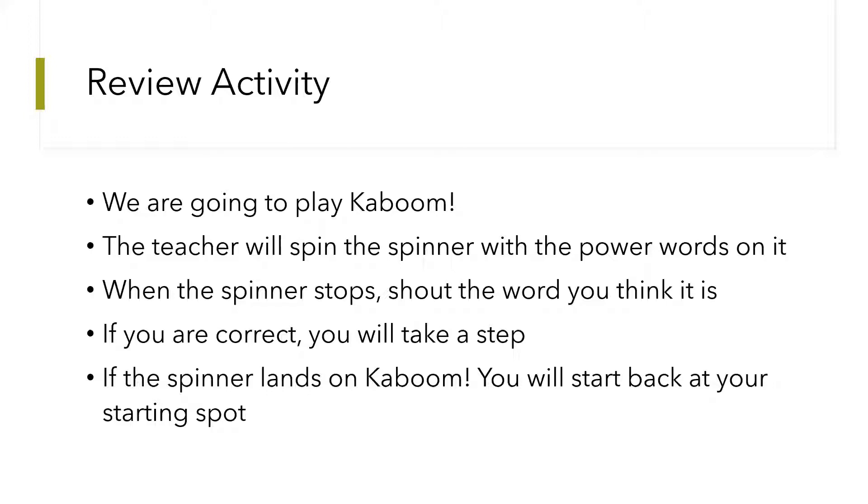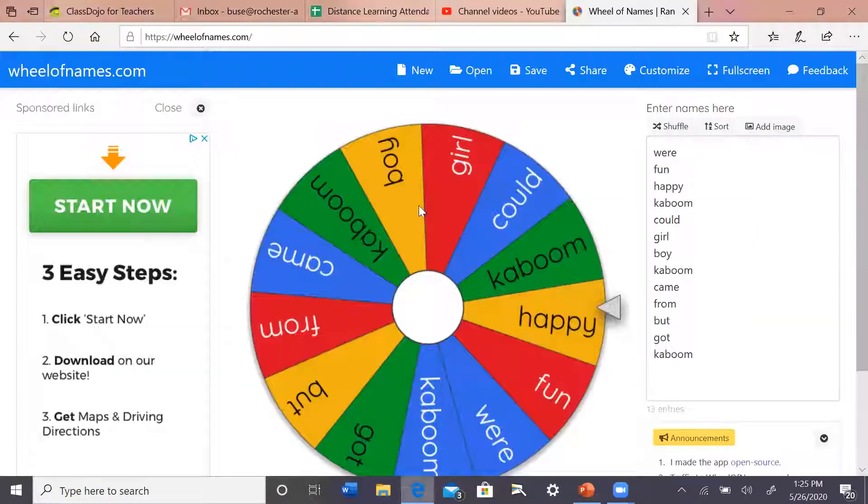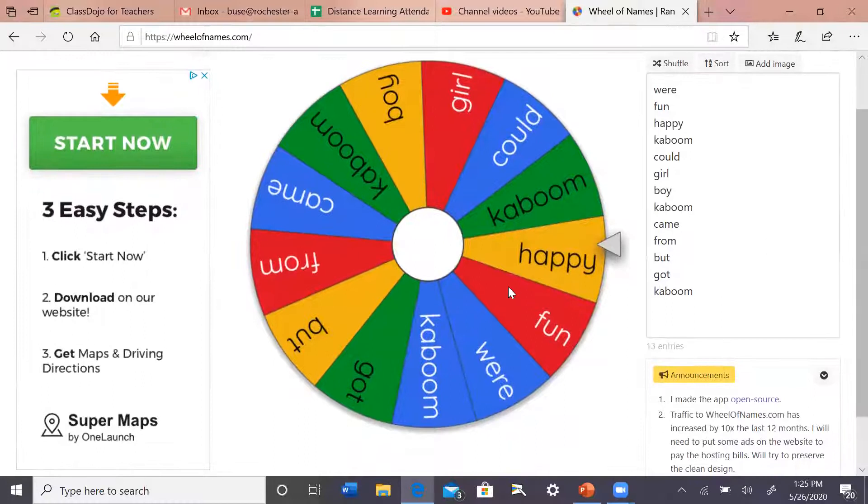So if you're correct, you'll take a step from that spot. If you didn't know it, it's okay — you're not going to move because we've got to be honest in our game. But if the spinner lands on Kaboom, you will start back at the starting spot — go back to the wall that you started at. So instead of putting all your popsicle sticks back, you're going to just start back with your steps. I have this fun little spinner with a couple Kabooms and some power words. I will spin it, you'll shout the word and take a step if you know it. If you hit Kaboom, you go back to where you started. We're going to do this a couple times, and then I'll start taking some words away.